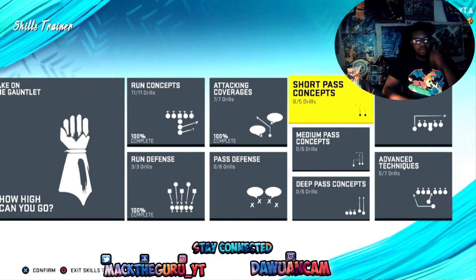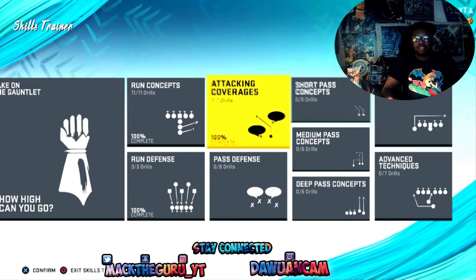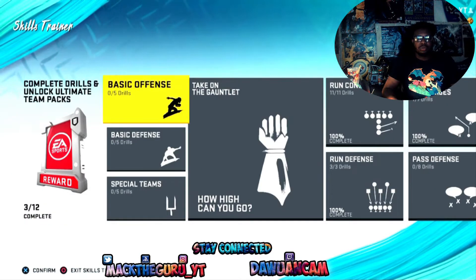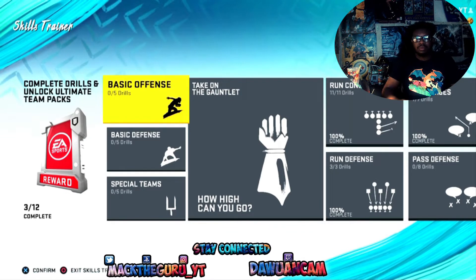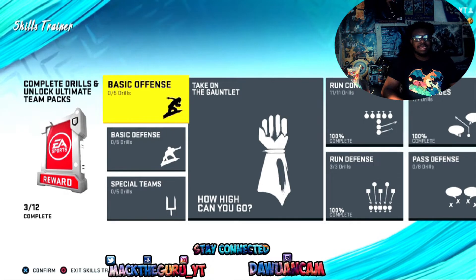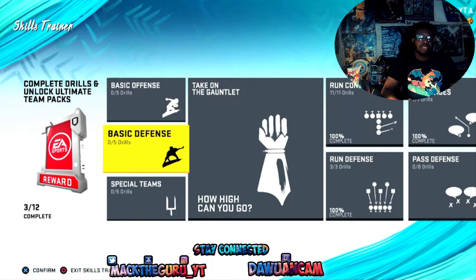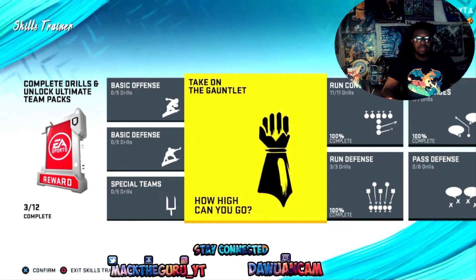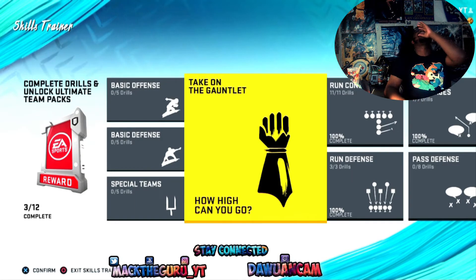You probably want to take the time and do it because this is real good for beginners. Not just beginners — anybody — because they add new stuff in Madden almost every year, so it's good to try to take advantage of them helping you. I have 3 out of 12 complete. I already opened two of my packs and pulled a Ryan Kerrigan, probably worth like 6k, so it's not that bad. It's good to start your team off early in the year.